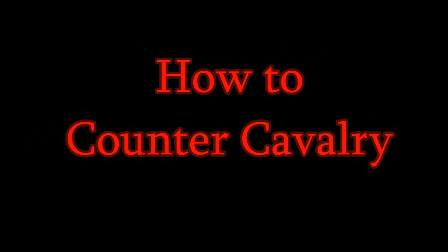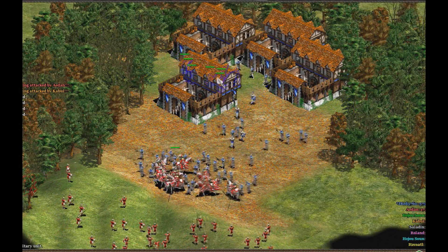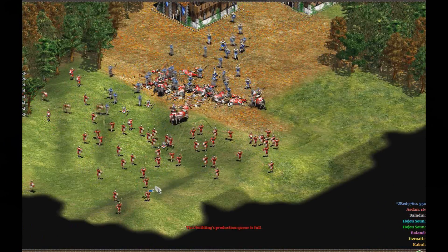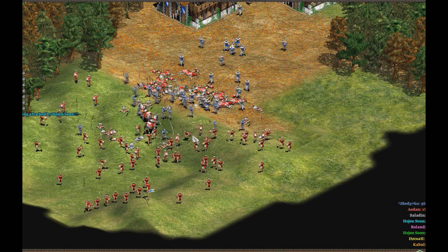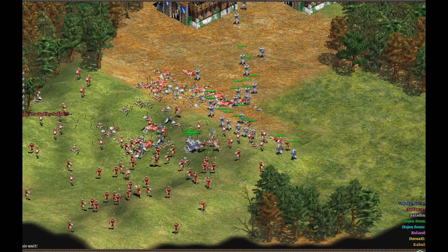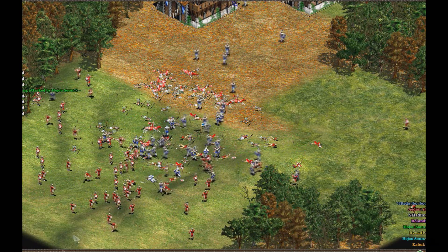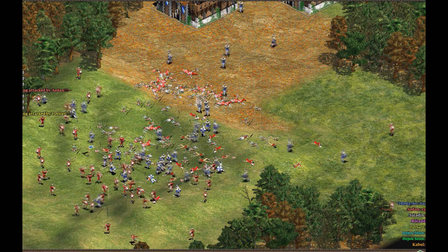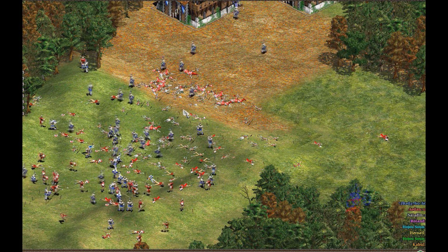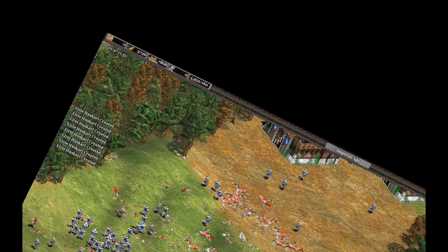If you're going to be trying to go against cavalry, you obviously want to make some halberdiers to counter that. However, the cavalry civilization is probably going to make onagers or elite skirmishers to counter your halberdiers. If they make skirmishers, that's great, because you have a really good counter in hussars. If they make onagers, that's also fine, because you can destroy them with your own cavalry or bombard cannons. So you really do see that you have a lot of options to take out your opponent's armies.